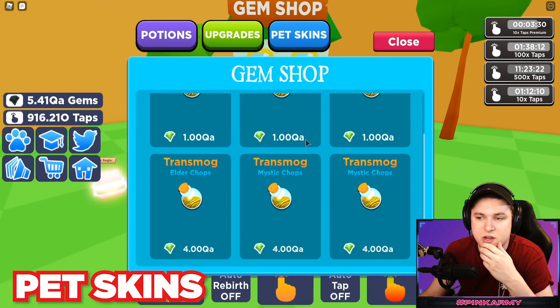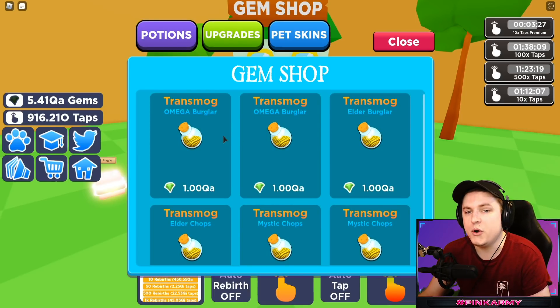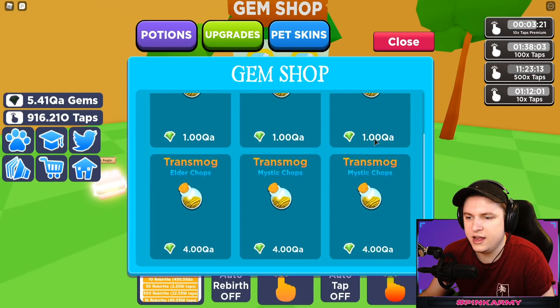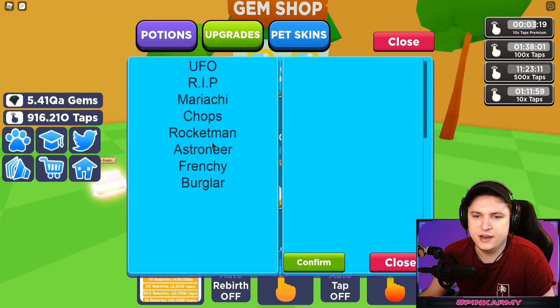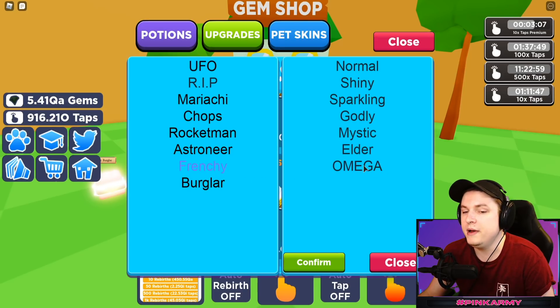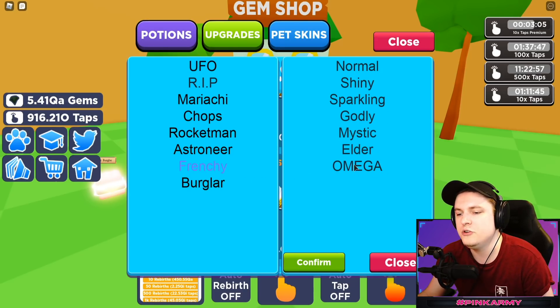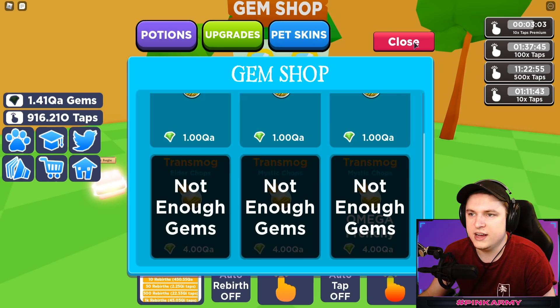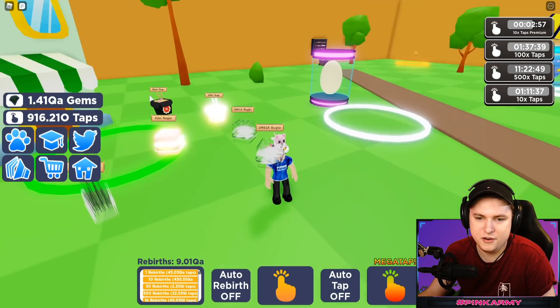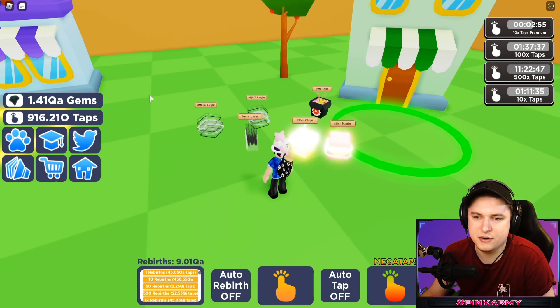There are now pet skins as well. You can transform your burger into something else, which is very cool. It will cost you one QA. I'll actually use it on a Mythic Chop, and I can use an otter pet if I want, or make it a rocket man elder, whatever. You can use it on whatever you had before — so if I have omega frenchies and I want to turn it into an omega frenchie, I can do that. Now one of them is an omega frenchie, even though it's still a Mythic Chop but with the appearance of the Mythic Frenchie.